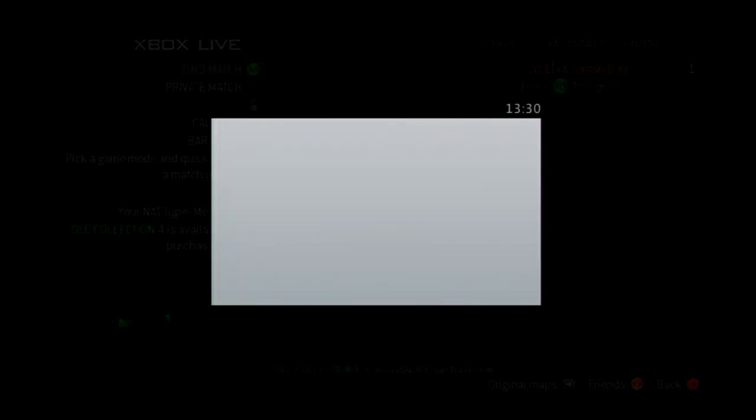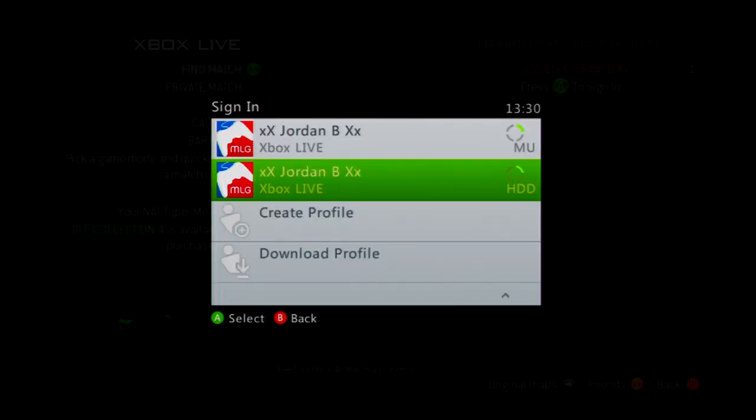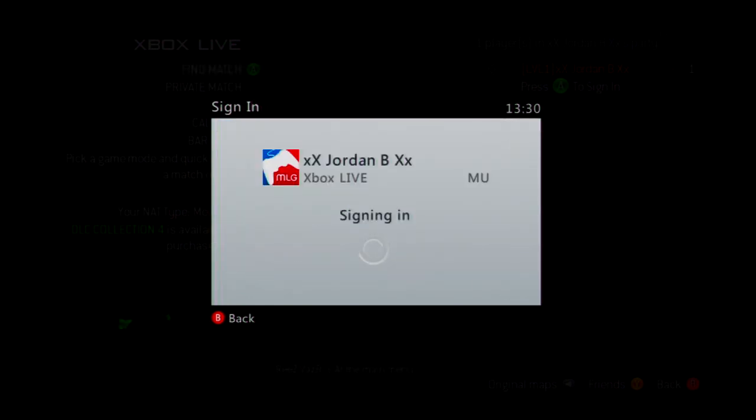On your first controller, press System Link and an error will come up because your first controller will not be signed in. What you need to do then is on both controllers press A, and if you do this correctly the Xbox Live menu should appear.